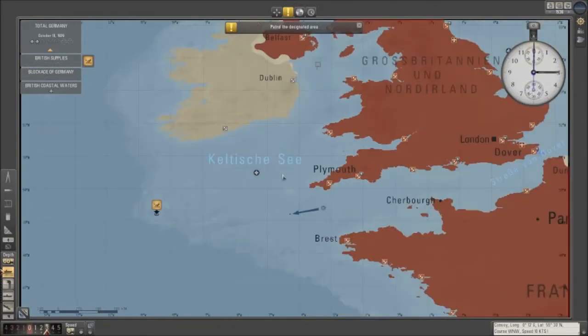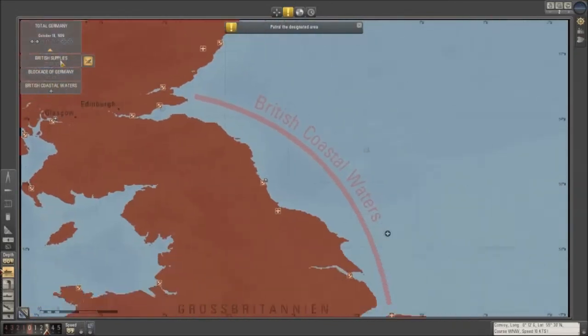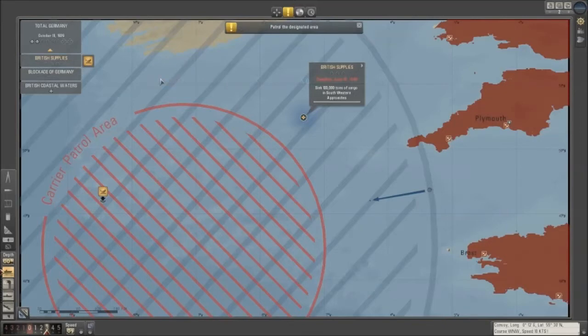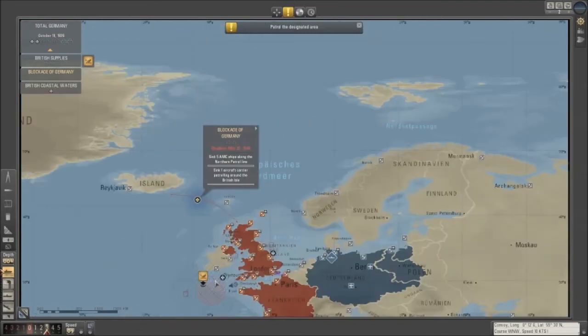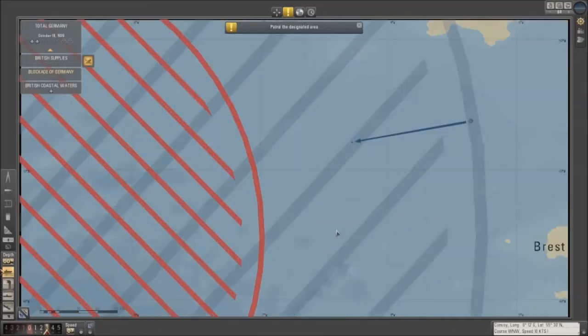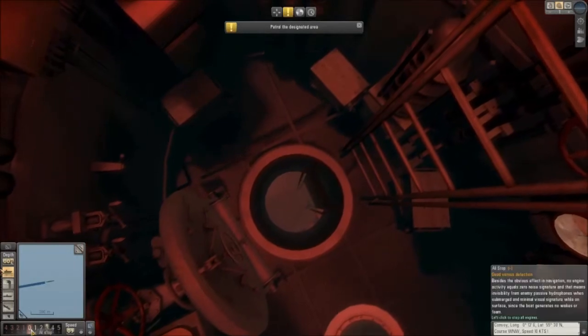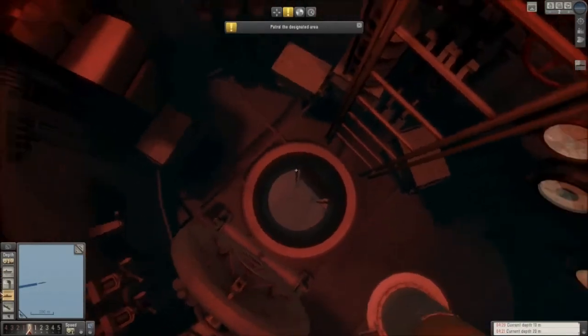British supplies, blockade of Germany - okay, I've got a new mission. We've got to take down a carrier and relieve some pressure up here. Since I'm already out here, let's try and hunt down that carrier. I've seen a lot of airplanes so let's stop for a minute and dive so we can get below the thermocline and have better sonar capabilities. Check out everything on sonar.